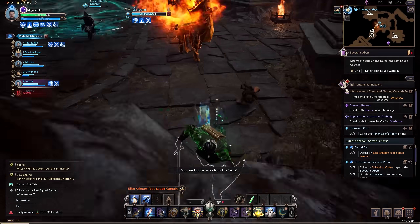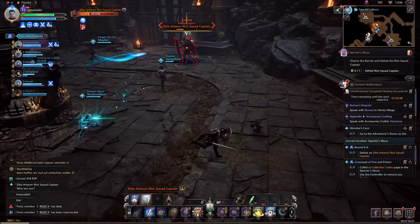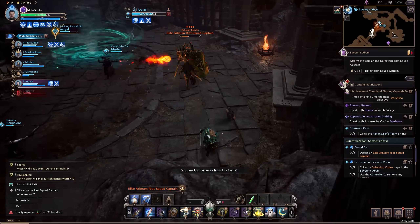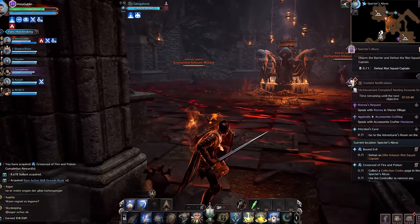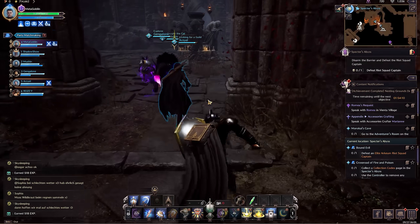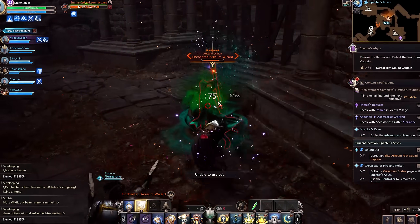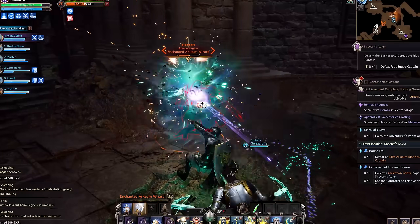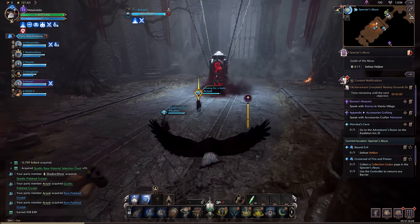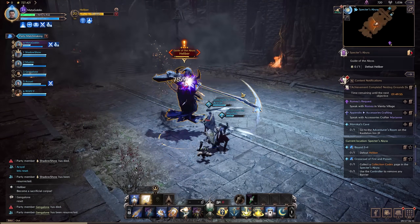You can also queue for instanced dungeons. I tried out the Spectre's Abyss, and the dungeon design is actually pretty interesting — it's not the typical grind of trash mobs then boss that you see in many other MMOs. There's more variety to the structure, which keeps things interesting. For example, on one run we hit a room blocked by a fiery aura, and we couldn't just stroll through. We had to explore the dungeon to deactivate a series of altars in order to progress. Unlike the usual MMO trash mobs that feel like a speed bump on the way to the boss, these mobs are more like mini bosses. We eventually reached the final boss, Helleber, with challenging mechanics that kept everyone on their toes — it took a couple of attempts to finally get him down.